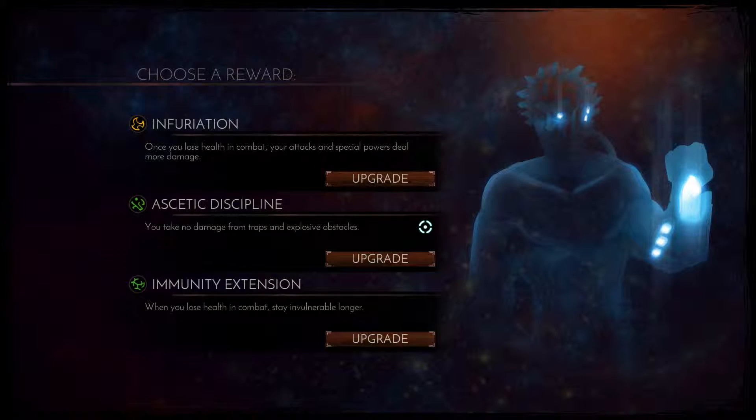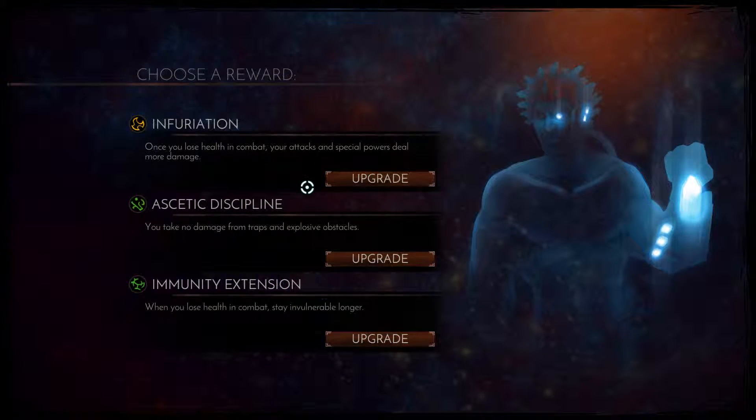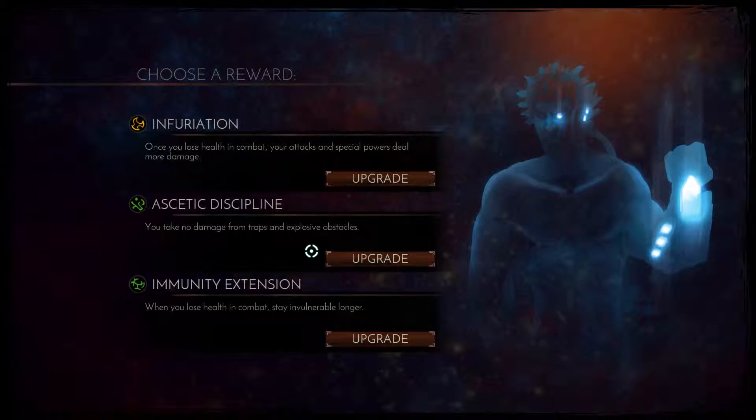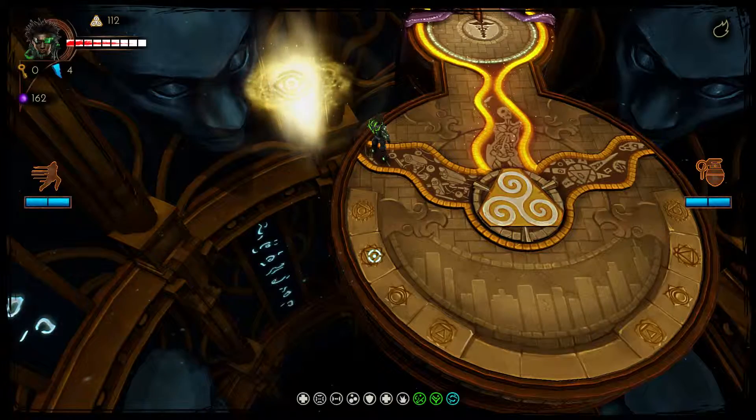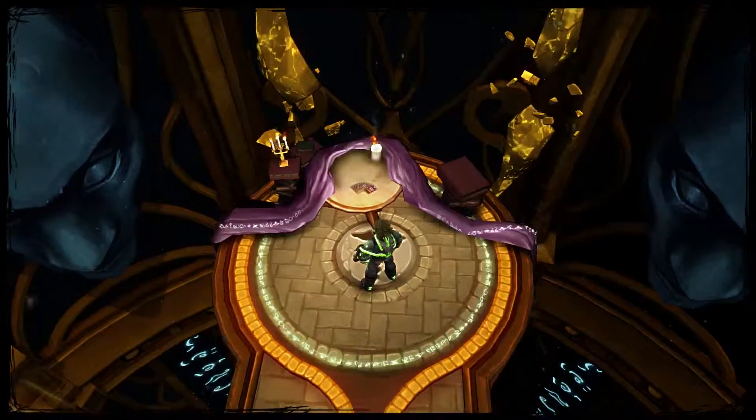At the end of every level, you can pick one upgrade: take no damage from traps or explosives, save vulnerable when you lose health, special powers, or more damage. I generally blow up stuff, so we go to the next zone. Each zone has different enemies as well — a new deck will be built.